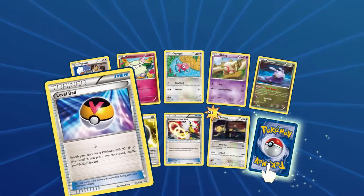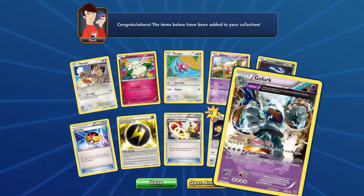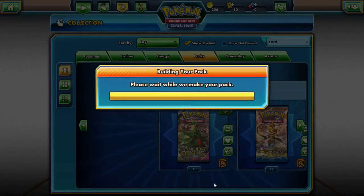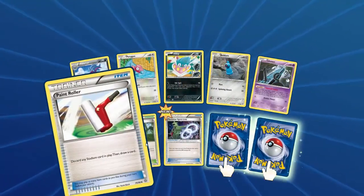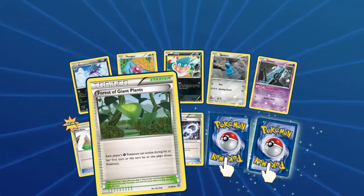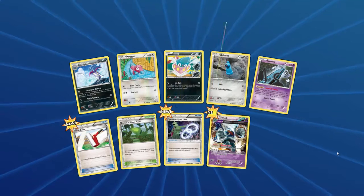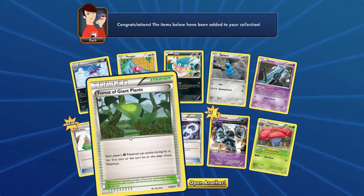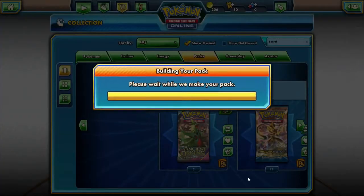We've got Flash Energy, Amphoras Spirit Link, Level Ball — and Golem, which is not a holo, Ancient Trait. Halfway through these Ancient Origins packs. Paint Roller, Forest of Giant Plants, Tyranitar Spirit Link, Golem, and Vileplume. Each player's Grass Pokemon can evolve during their first turn they play those Pokemon — cool, Grass types.